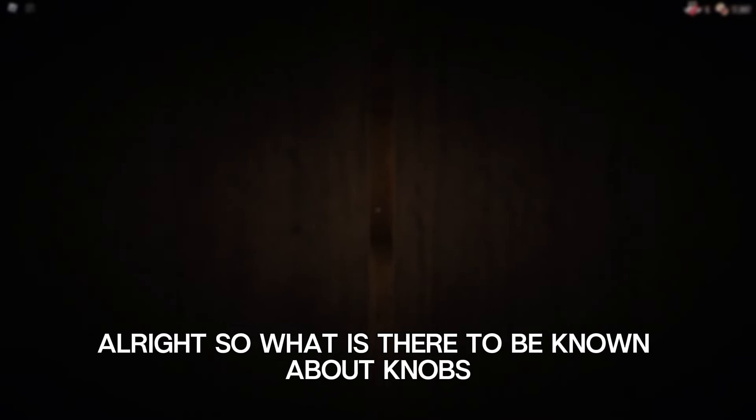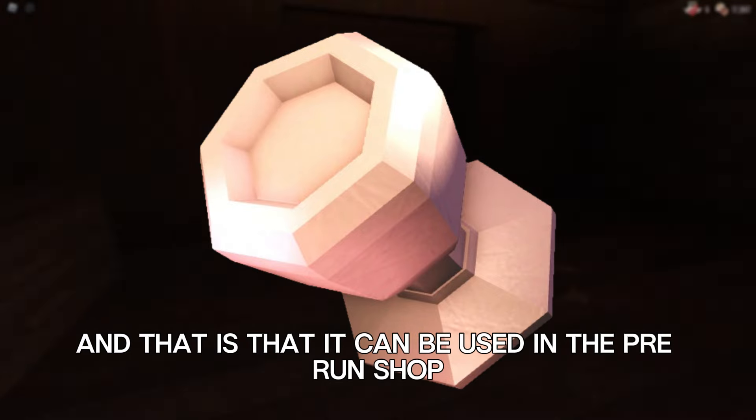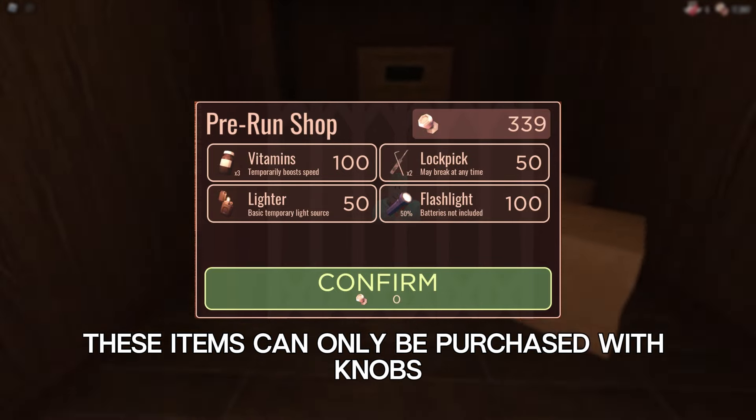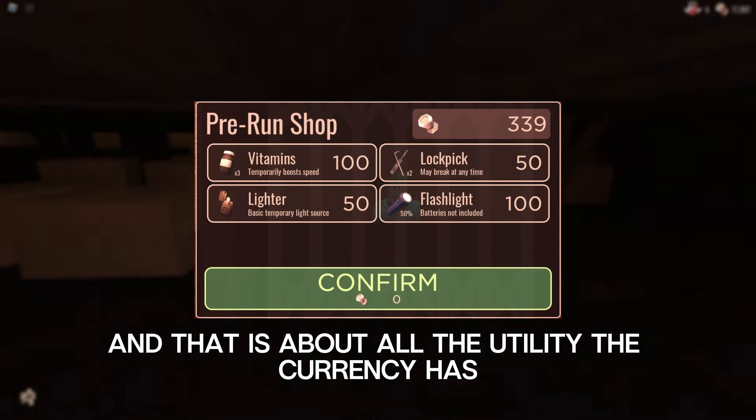So what is there to be known about knobs? Well, as of currently, this currency only has one purpose, and that is that it can be used in the pre-run shop. At the start of each round, players have the choice to buy some items from a shop which will appear in the elevator you spawn in. These items can only be purchased with knobs, and that is about all the utility the currency has.